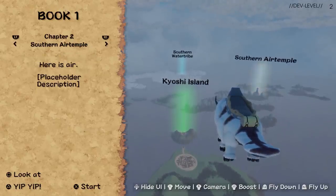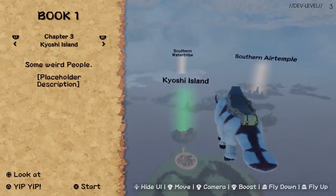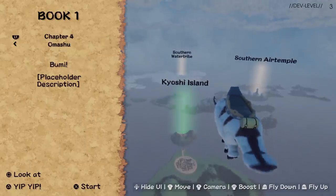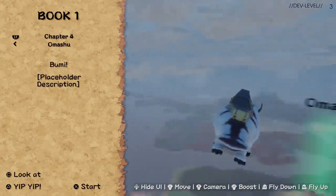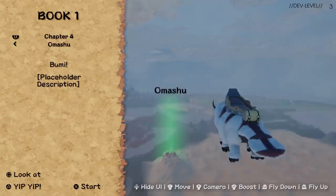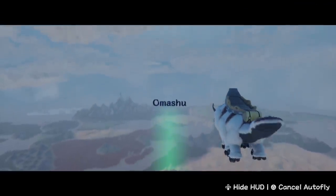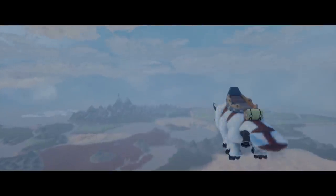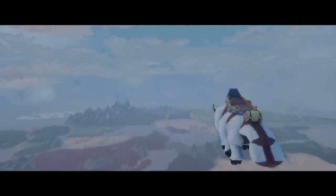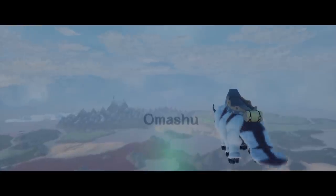You can always go back after you visited, for example, Omashu — you can go back to the Southern Water Tribe and explore there too. If you press touchpad on the world map, you open up a menu where you can select all levels that you are eligible to actually select. You can switch through them and see a little description of the level. You can look at the location if you press square, and you can auto-fly there if you press triangle. It then enters a cinematic camera and you fly there automatically until you arrive.